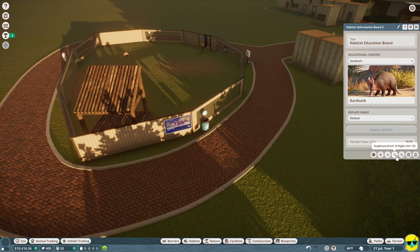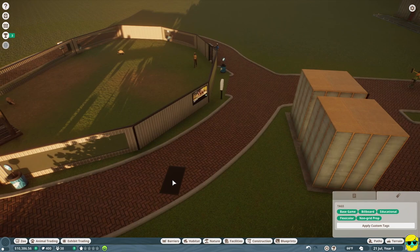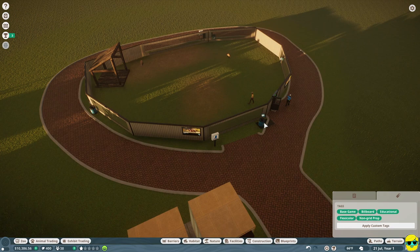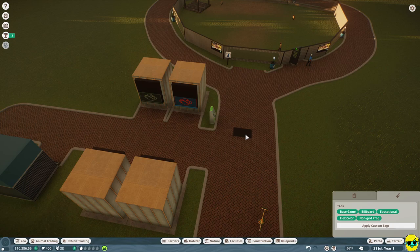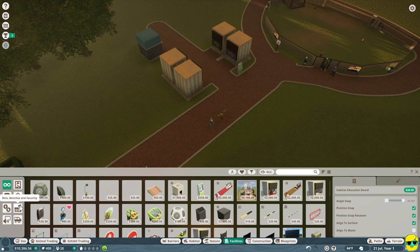I'm going to build another TV and put it right here, and this one will already have aardvark on it. So now we've got a screen that has aardvark on it. We're now telling our people what animal is in here, telling them to be quiet, giving them places to donate money. We've also created an ATM, an information center, a souvenir shop, a food and drink stall, and a bathroom. Things are looking great, but not just yet.